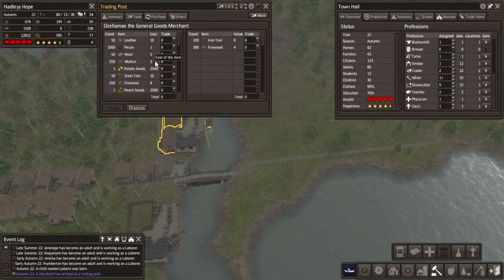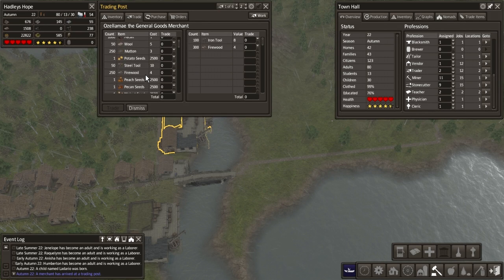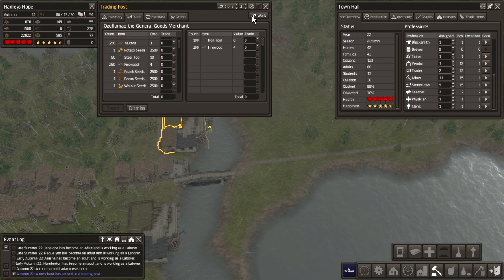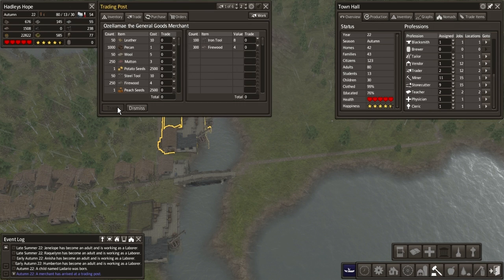Looks like we're getting another trader - cool. What have we got available? Steel tools - nope. Firewood - nope. Leather - hmm. Wool - no, we're going to leave that for now. Let's just dismiss him.